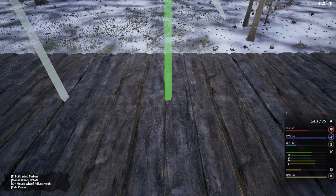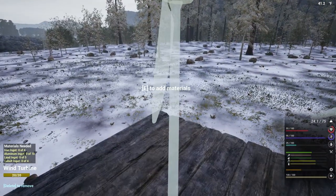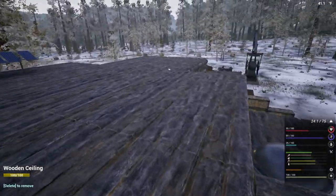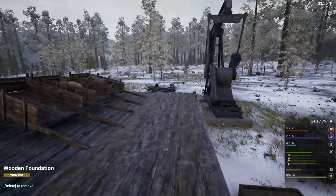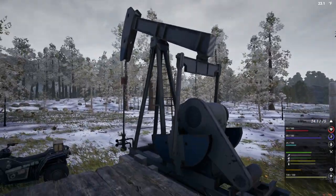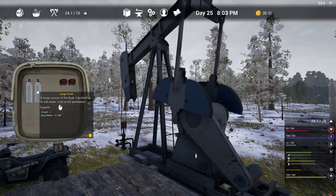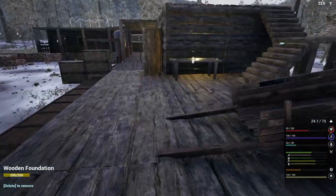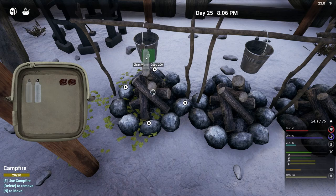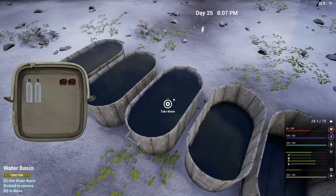We've got five up there. Aluminum is going to be the thing that holds us back on this, so let's grab all the aluminum we have and bring it up here. The cool thing is all the extractors at the caves are running the way they're supposed to, and they'll continue running as long as I can keep this thing going. I do need some water too.